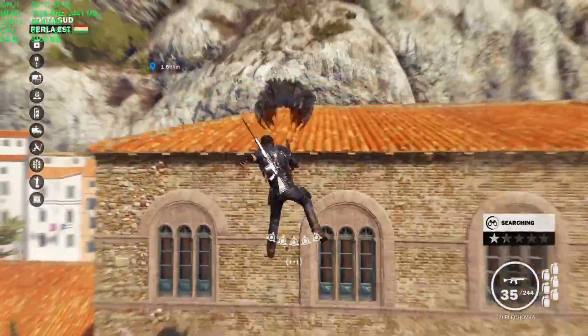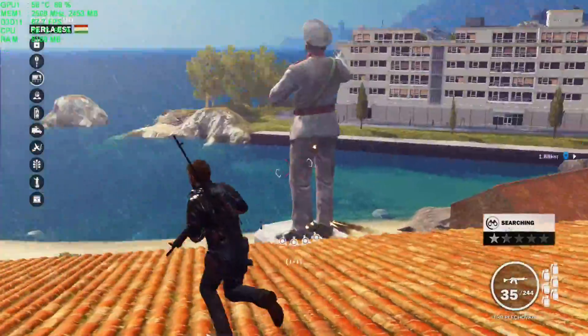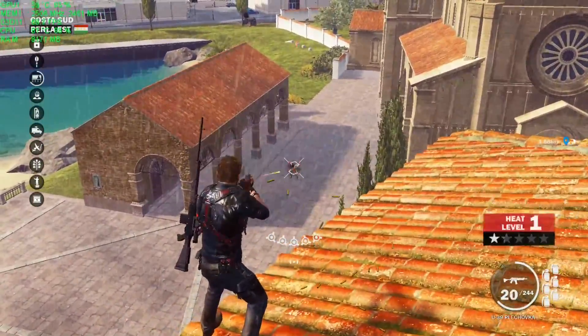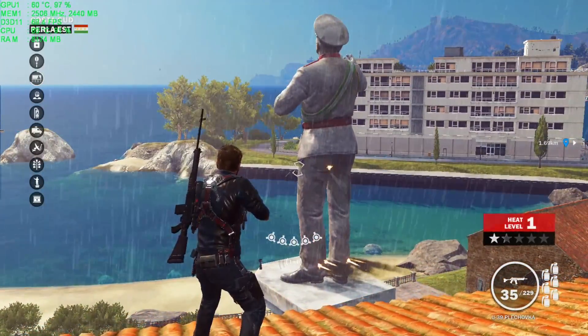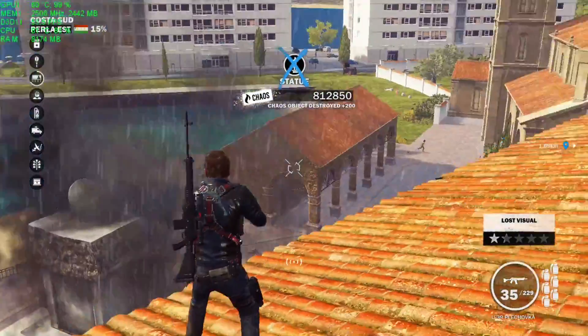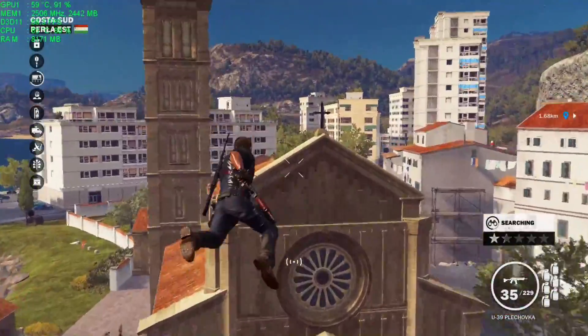Now we're going to fly here and we're going to see what kind of frame hit happens when we detonate these. Keeping an eye on the frame counter — I'm at 67-68 FPS. When they blow up, we drop down to about 51, which is actually really good, and then we go right back up to 60 FPS. Very stable.